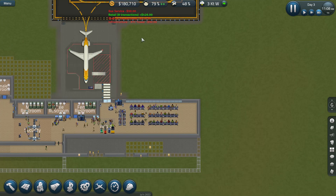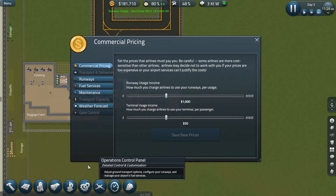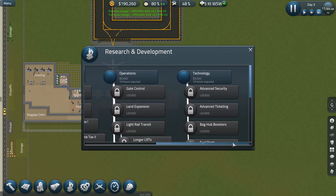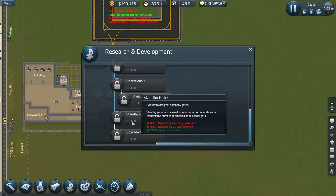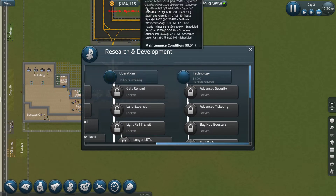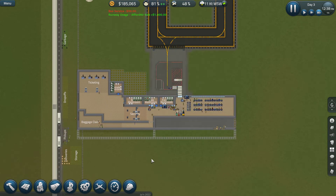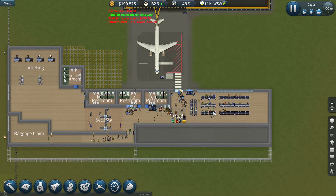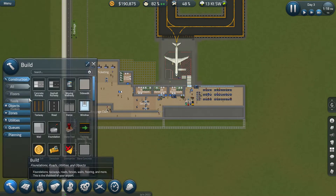What we also need to work on soon is another gate. I was reading somewhere it's really good if we do standby gates — that's researching operations and then requires CEO. We can do that because we've got the money. We might put in a CEO's office and then at that point we could do standby gates, just in case one of our airplanes for some reason gets behind.